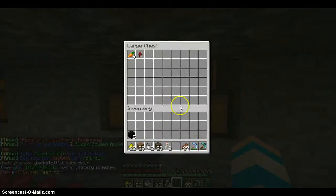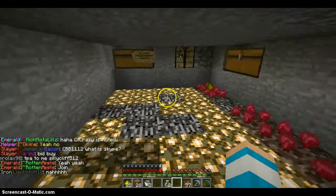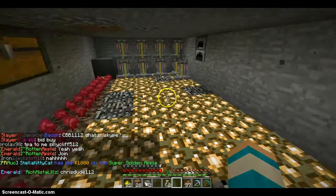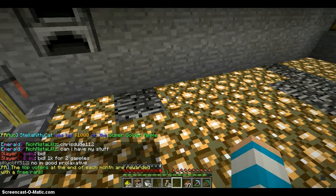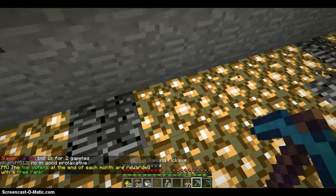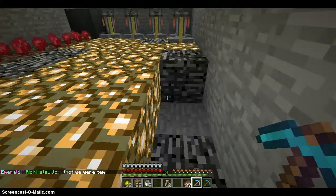This is going to be our ingredients chest. I'm going to put this in here too — soul sand — even though it's not really an ingredient. If you want to join our server, we put the IP into the other one, but the IP is 123pvp.com. So if you want to join us, there it is, and we'll put it in the description also.